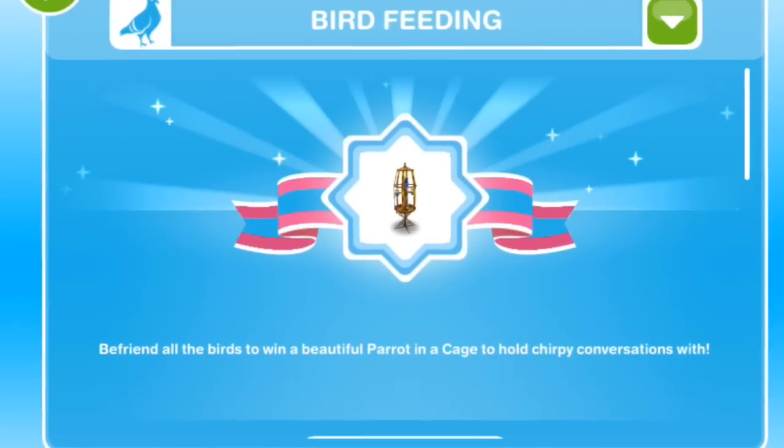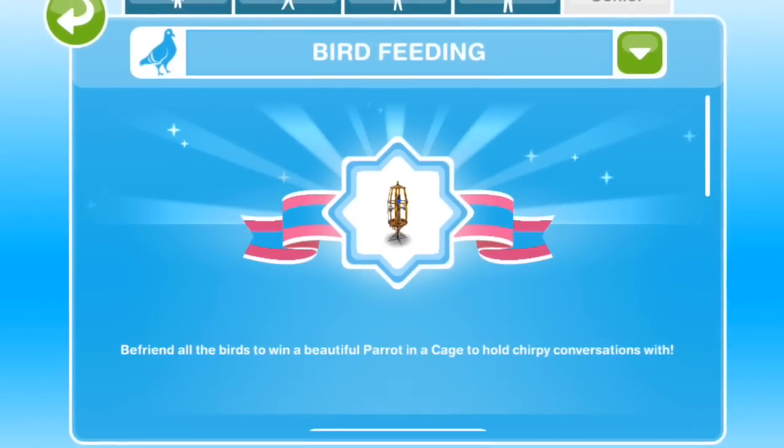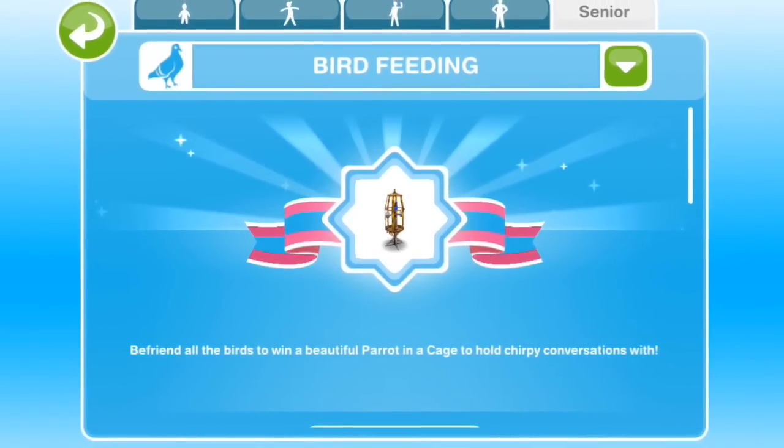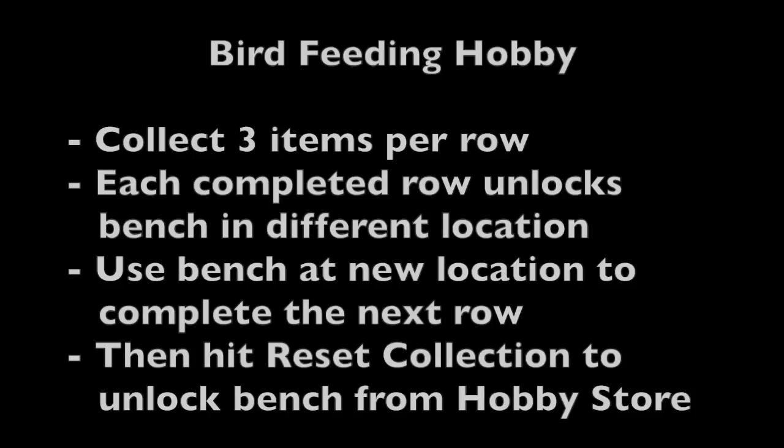Completing the full collection gives you a parrot in a cage. You then hit reset collection, and the second time through you will get a bird feeding bench for your very own to place in your own properties. So it sounds like it's going to take a while — you've got to do it twice if you want bird feeding at home, but you can get your senior out and about around town.